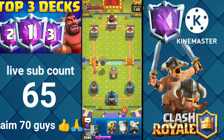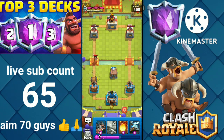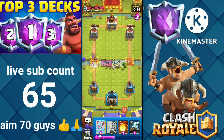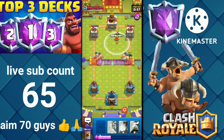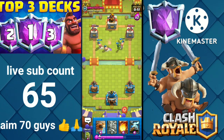Let's play Goblin Cage because my elixir bar was full. We can counter the Electro Wizard with the Barbarian Barrel, then counter attack with the Royal Rocks and Arrows to get some more value.